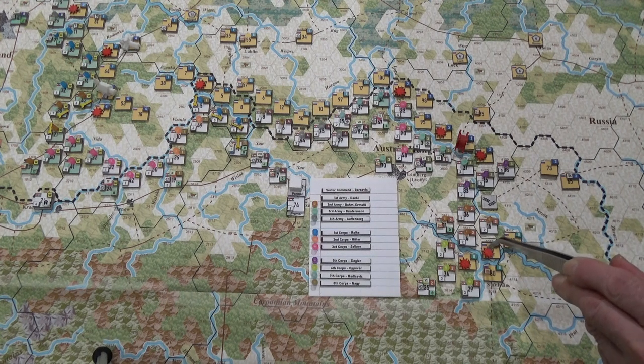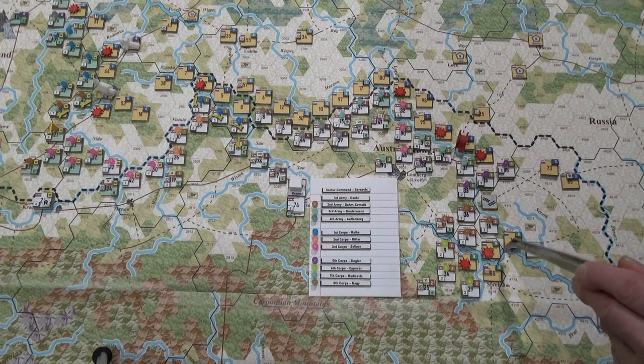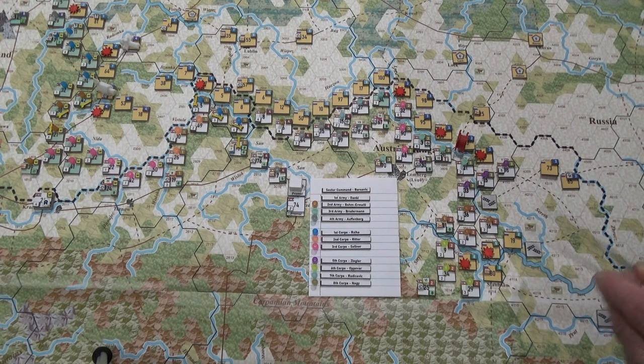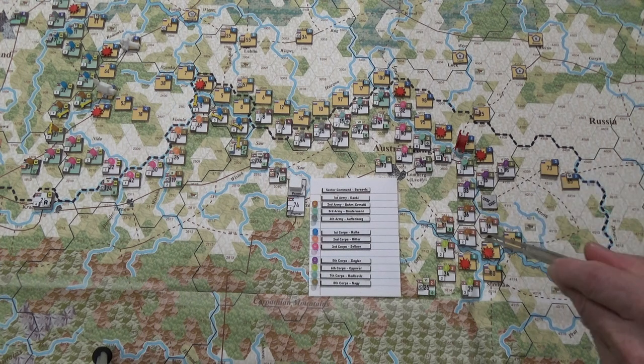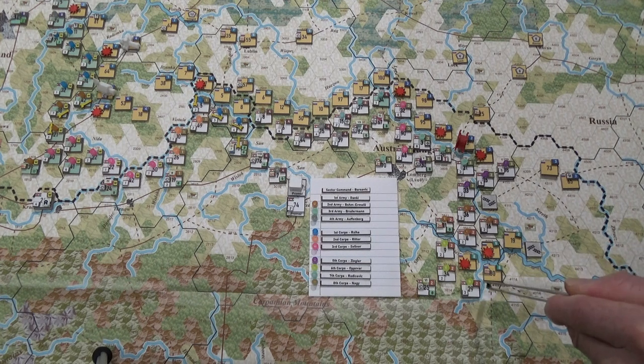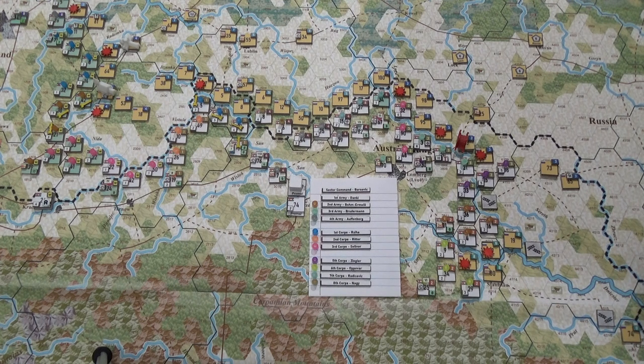I kind of would have liked to advance here, but you're not allowed to go from one enemy zone of control to another enemy zone of control while crossing a major river, which is exactly what you'd be doing at that spot. So if I moved somebody over here, these guys would be forced to move this way and not across that way. I think this would help push them away from Stanislav — they're going to try to make a stand there.